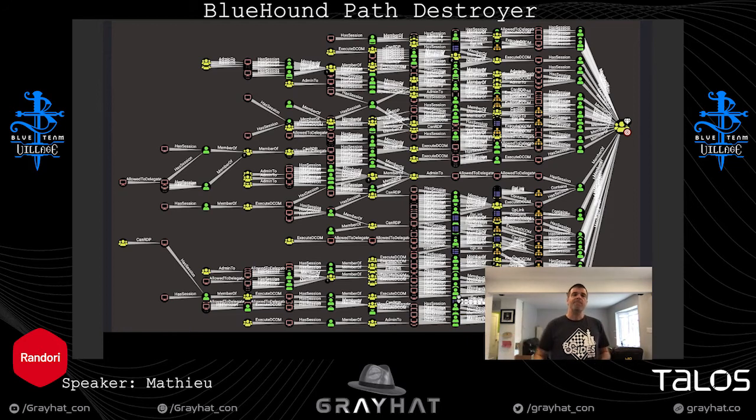Now, this is what most people see when they run Bloodhound for the first time — the second pre-built query called Find Shortest Path to Domain Admin. You have to understand that this is by no means all the paths that exist in your environment. They are, as the name implies, the shortest paths to domain admin. Keep that in mind as we go through some examples.